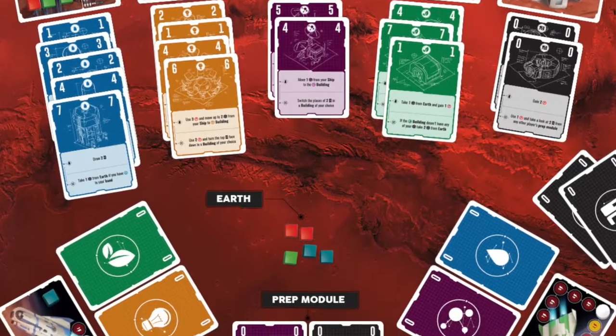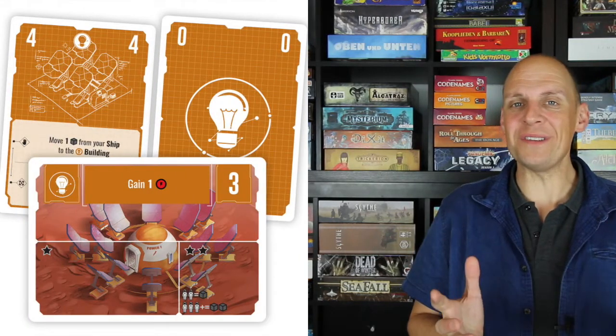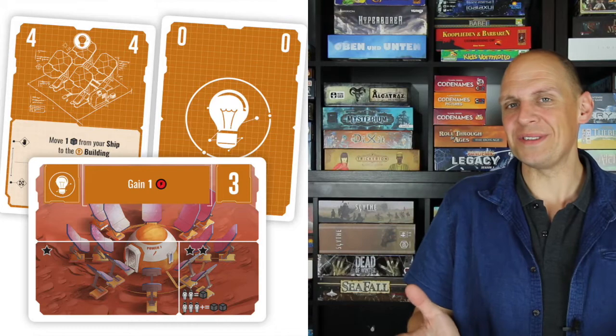Number two on my list is called Pocket Mars. I'm very interested in Mars-themed games and I seem to like most of them. This one is particular because Pocket Mars is a short game — it takes about 20 to 30 minutes, we'll have to see if that's really true — but it still offers some hard decisions. I'm really looking forward to seeing how that game goes. It looks nice and I'm going to check it out.